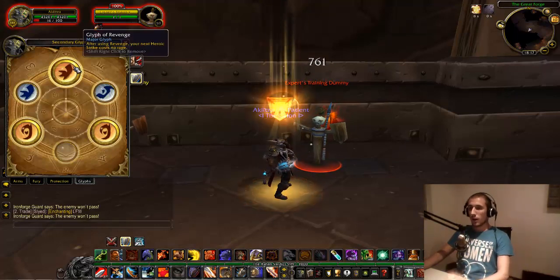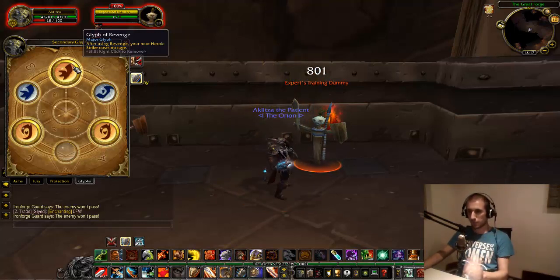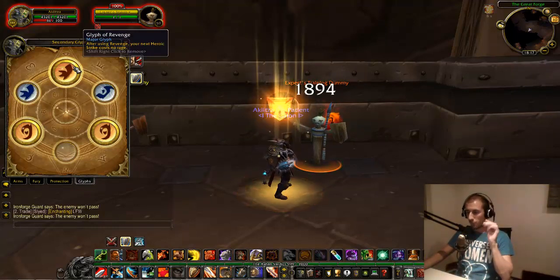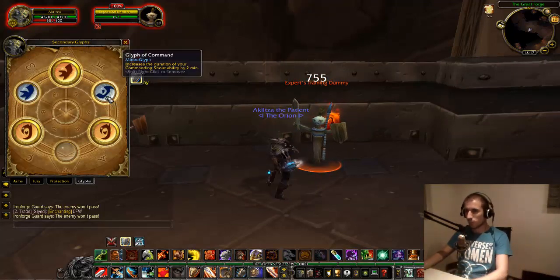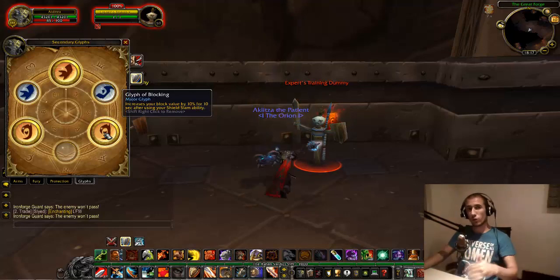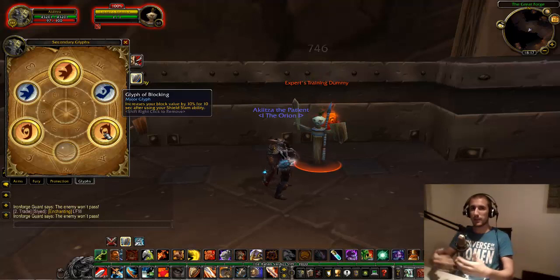I forgot to go through glyphs. We have Glyph of Revenge — I love this glyph because after using Revenge, your Heroic Strike costs no rage, which is very good for keeping aggro. We have a minor glyph that increases the duration of Commanding Shout. Then we have Glyph of Blocking, which increases your block value by 10% for 10 seconds after you use Shield Slam. So don't spam Devastate five times consecutively — use Shield Slam in between to keep that block value bonus active.